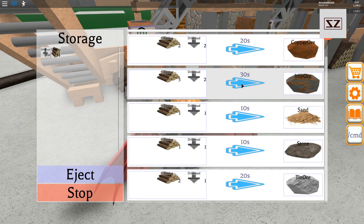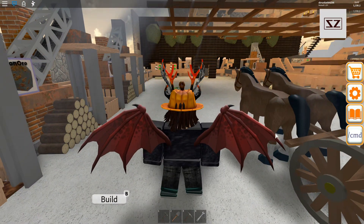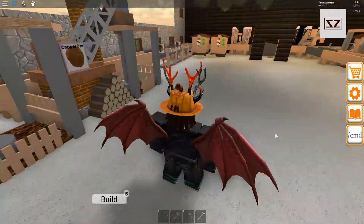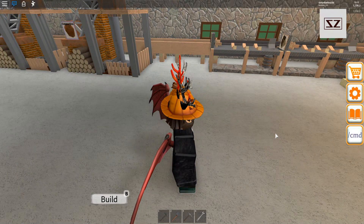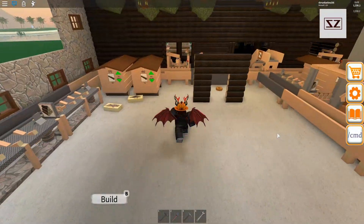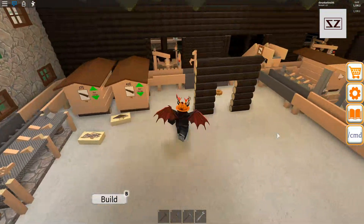We don't need very much tin ore — we can probably put on iron ore just to bump that up a bit, because it does take the longest to make and we need twice as much iron as we do everything else. So we'll bump that up and let that carry on.